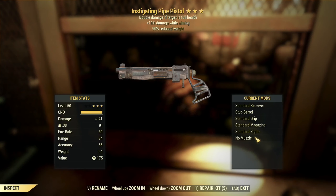Now we've got another instigating pipe weapon — this one is just a regular pipe pistol, with 10% damage while aiming and 90% reduced weight. Don't love this one. You can see much lower base damage, so the instigating effect is going to be pretty worthless here — your first shot on a full health target basically just giving you an extra 41 damage. Who cares? The 10% damage while aiming is going to get a buff to 25%, which is kind of interesting; I'm really interested to see how people respond to that once it's in the live game. 90% reduced weight is not a bad effect — even with mods it's still going to be pretty lightweight. Unfortunately, the instigating effect really just makes this one a dud.